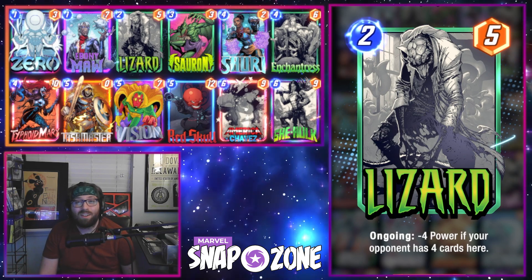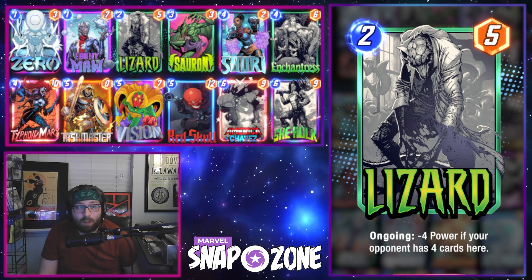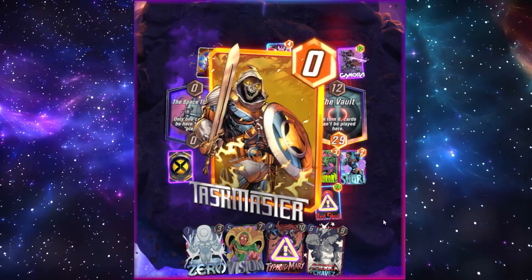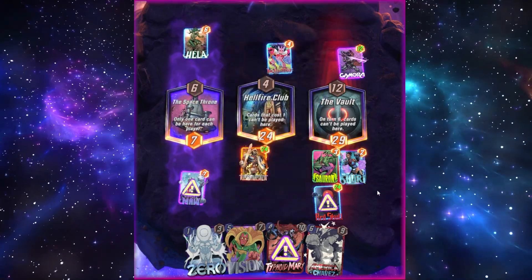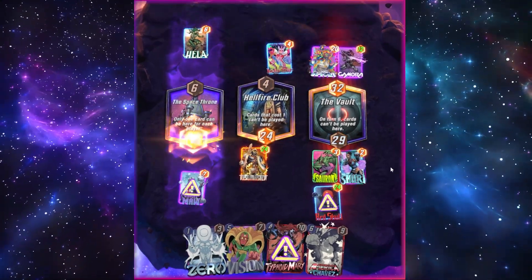Even though we're playing with three nerfed cards now, the deck still does some very powerful things, and it's really hard to outpower it unless you have a flat answer like Shang-Chi to swing a lane. Here we can see that the big Red Skull plus Taskmaster combo plus a Sauron to Ebony Maw is enough to get the job done, even against decks that can put out a lot of power, like Hela.